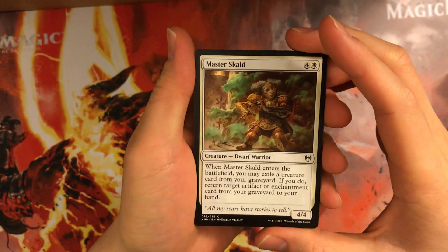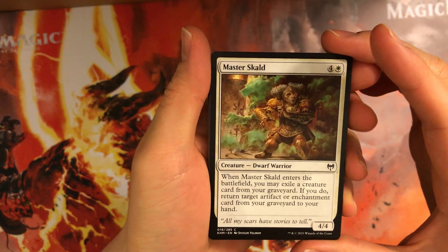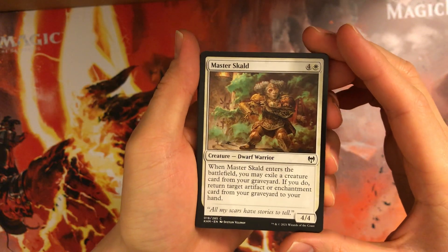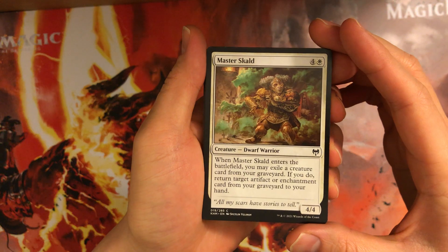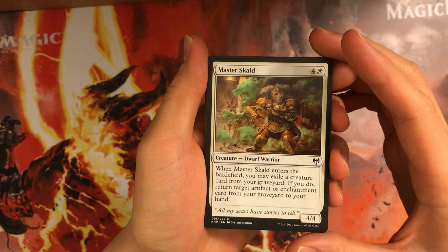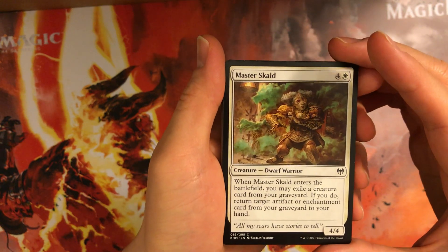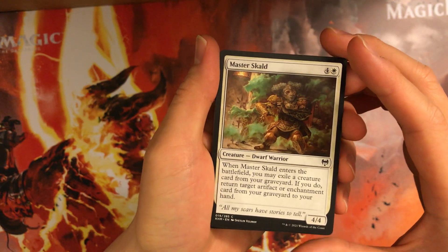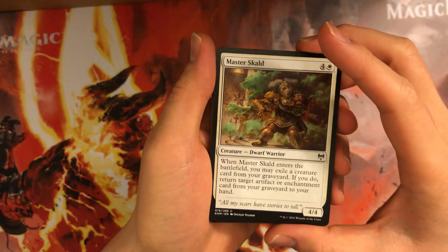First off we have Master Skald — 5-mana 4/4. You can exile a creature card from your graveyard to return an artifact or enchantment to your hand from your graveyard. Most of the time this is probably going to be a 5-mana 4/4. If people are running enchantment or artifact removal, it's probably Mast Vandal, and that actually exiles it. So probably won't come across an opportunity where you'll get to return something, even if it is removed. Not too high, but if you need a 5-mana 4/4, it's there.